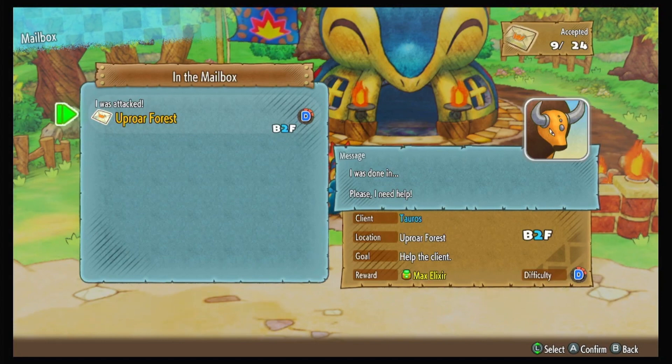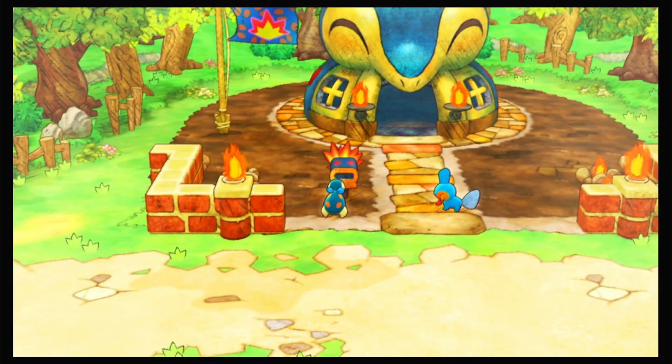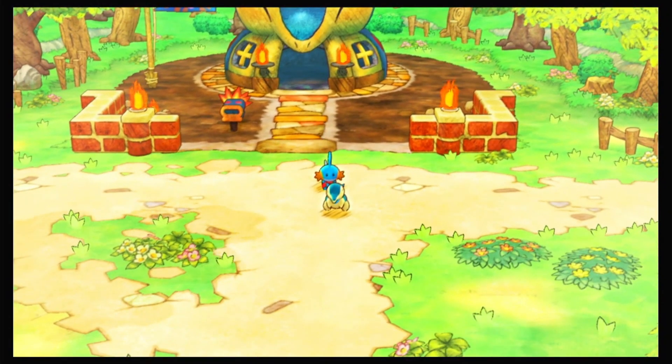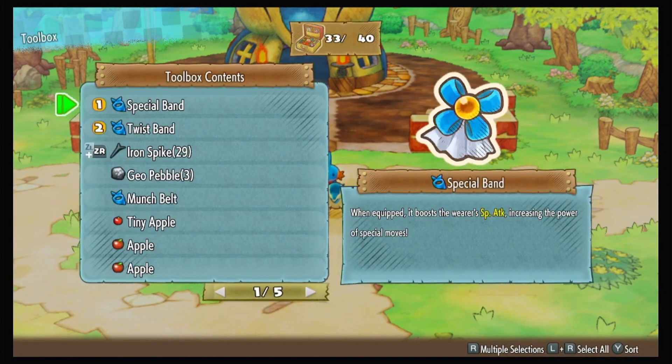Okay, we got a D quest for Uproar Forest. Now, we got one last time that said it was a special quest, meaning that the Pokémon that we would be helping would request to join our team — which I'm hoping is the one that we do next.